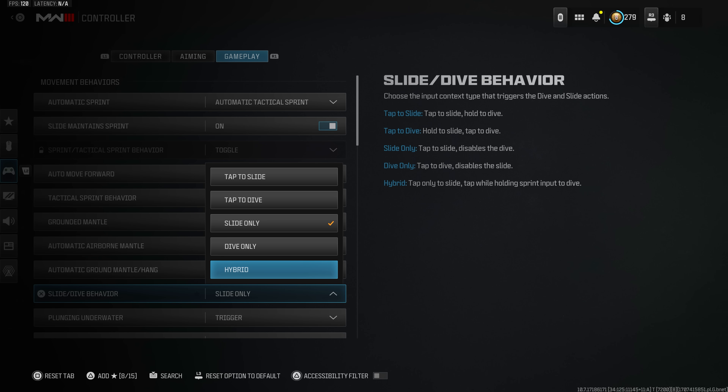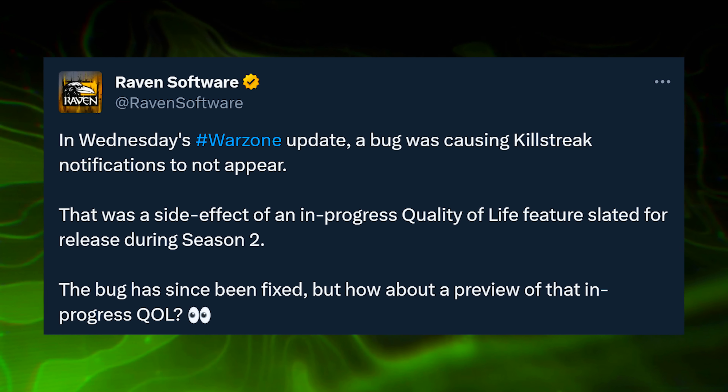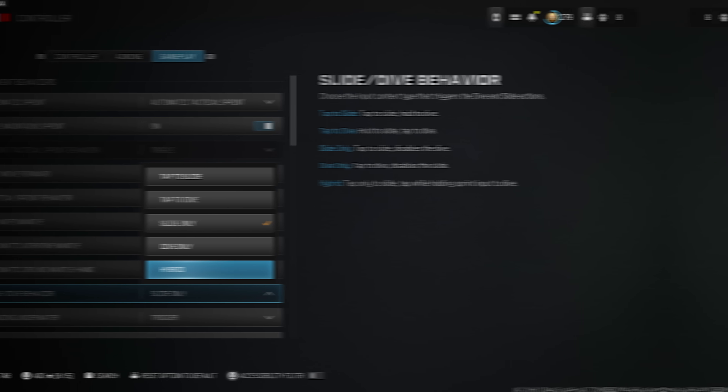With Season 2 there's a new option called Hybrid: tap only to slide, but tap while holding your sprint input to dive. This addresses a bug from last season after Season 1 Reloaded where players randomly triggered the dive mechanic despite being on slide only — which raised the question of bug or feature. They essentially made the bug a feature. It was probably a quality-of-life change planned for some time that bled through early, similar to the precision airstrike and UAV updates in Warzone after Season 1 Reloaded.